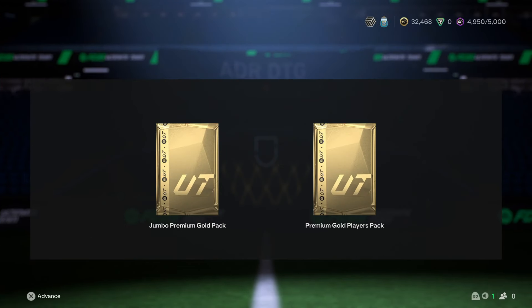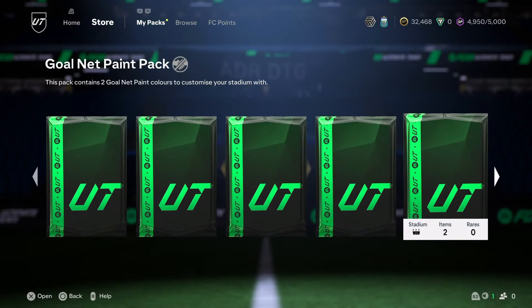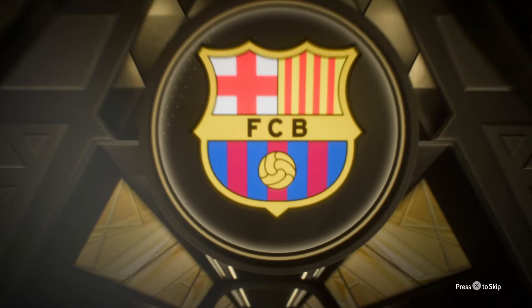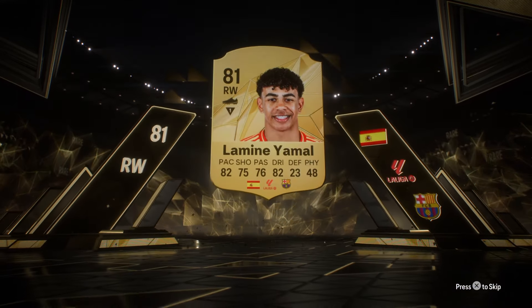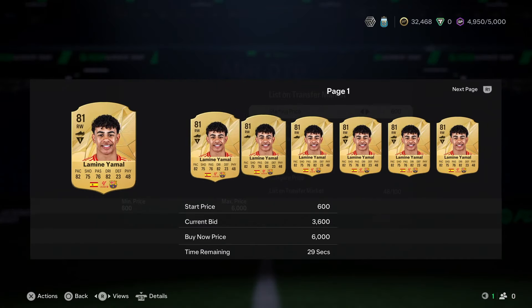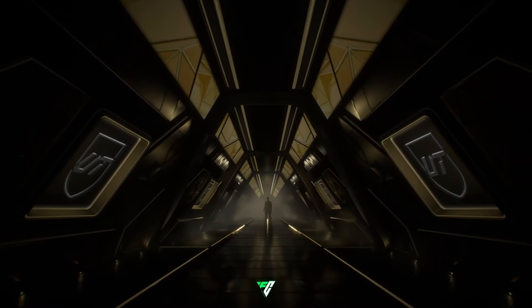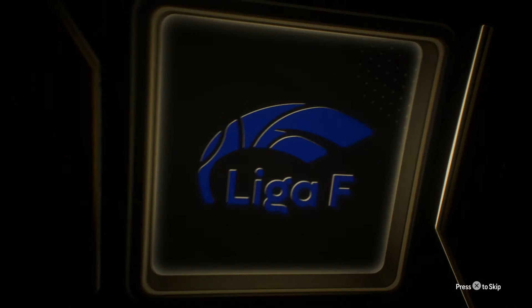The rewards are going to be a Jumbo Premium Gold Pack and a Premium Gold Players Pack - it's the start of the game so that should actually be worth quite a bit. No walkout - right wing, Spanish, Lamina Yamal! We have just packed the man himself! He's only like 4k though. For the Premium Gold Players Pack - Spanish goalkeeper from Liga F.